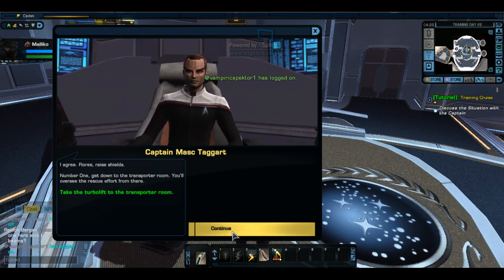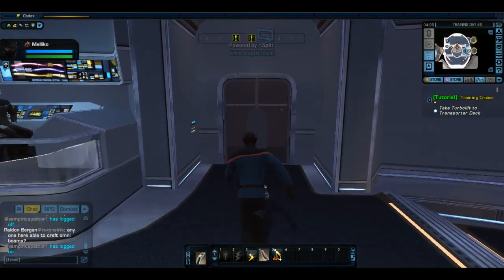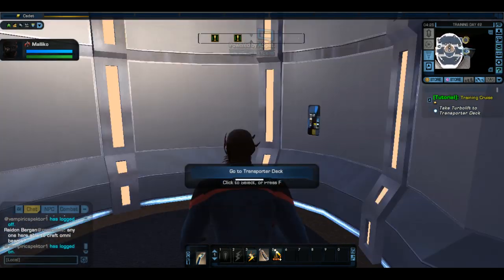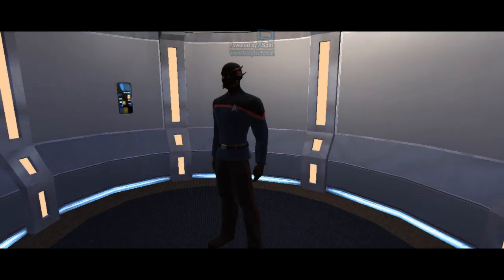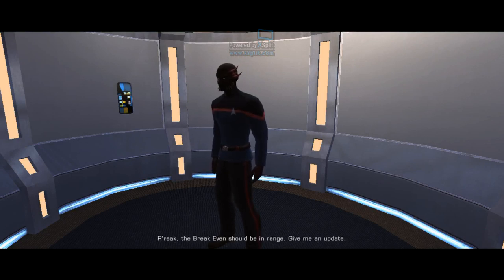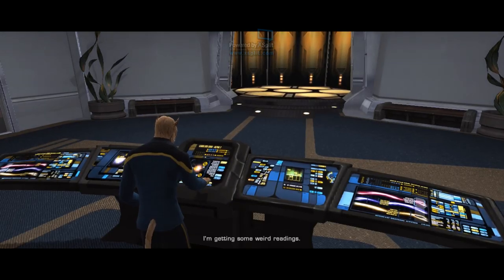We're going to take the turbolift down to the transporter deck. There's always that little yellow circle — sometimes it's white, keep that in mind. Also, your character does not have a voice yet. If you want to read the dialogue text, sometimes it's a paragraph and they don't give you enough time to read it.